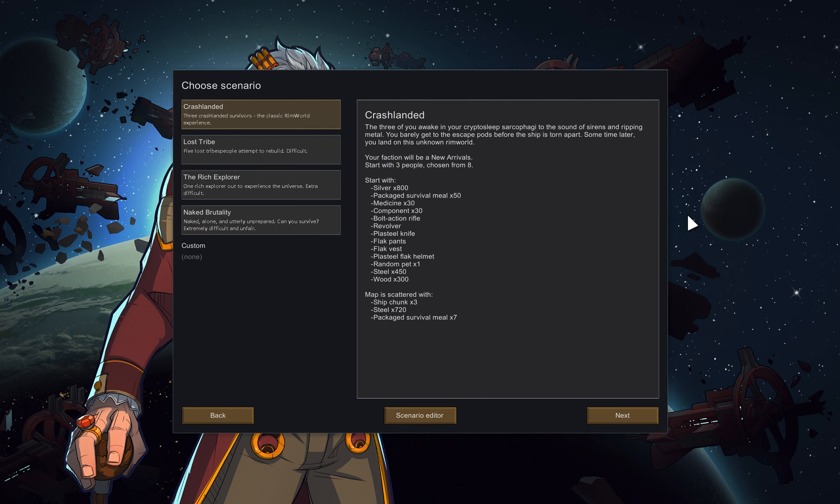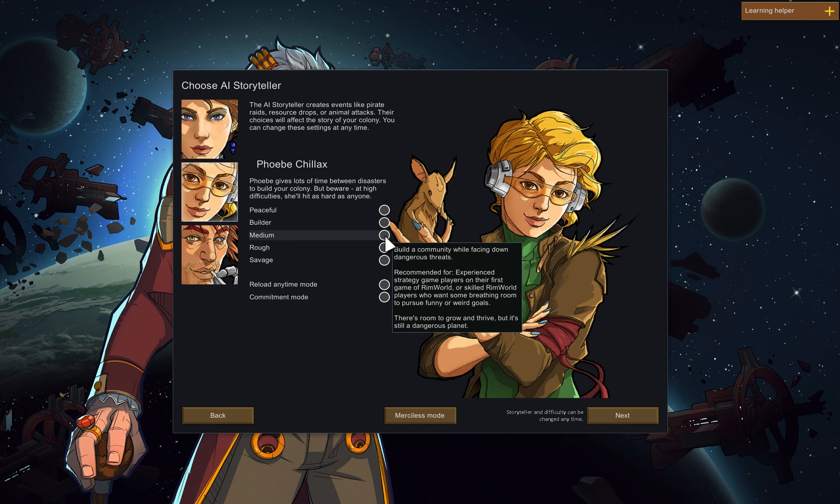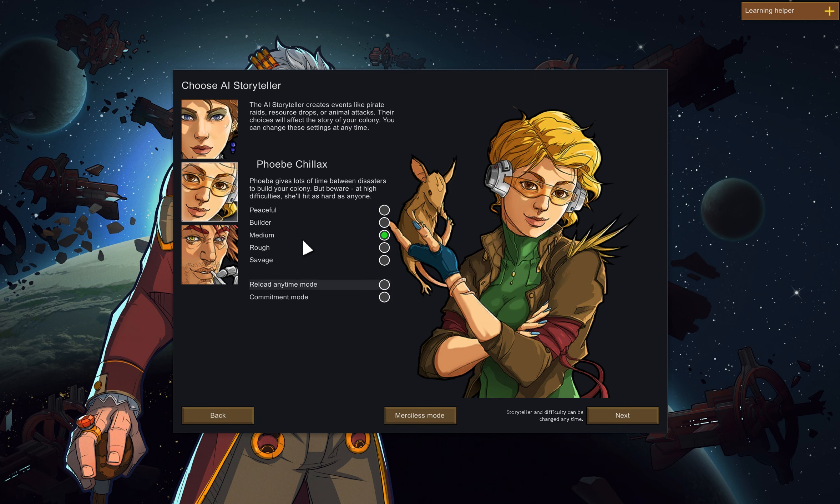To begin our journey in RimWorld, we'll first create a new colony. For beginners, it's recommended to start with Crashlanded, however I will start with Lost Tribe. I will try Phoby as my Storyteller, on Medium difficulty, and Reload Anytime.